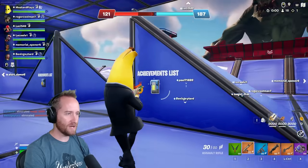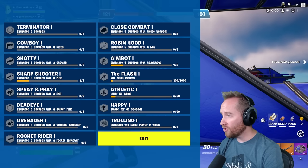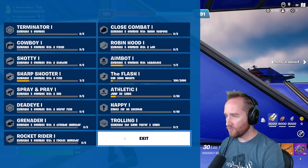Did you hear that? It said headshot. Well, now I gotta go get another headshot. What is this here? It says achievement list. Let's interact with that. This is cool — eliminate five enemies with a rifle. And check this out, I got an aimbot achievement, which is eliminate five enemies with a headshot. That is legit.